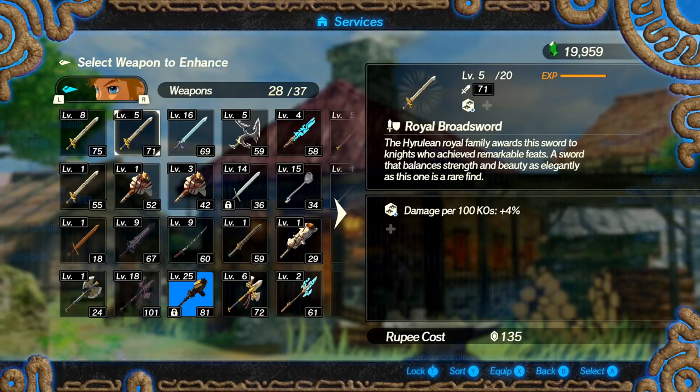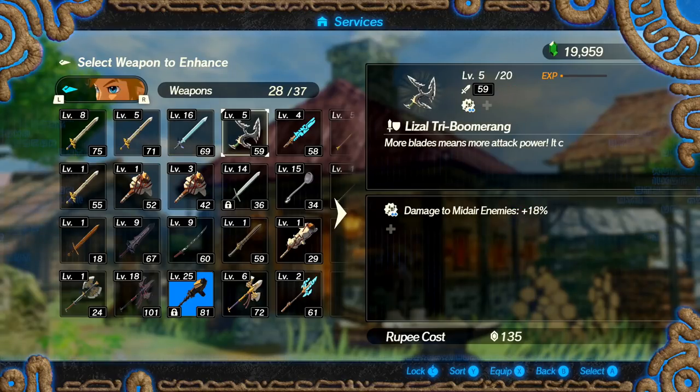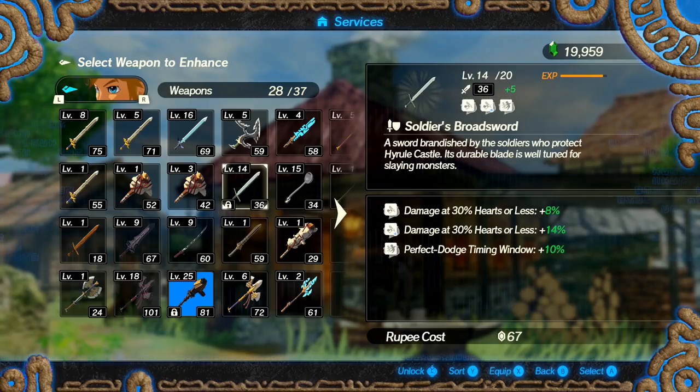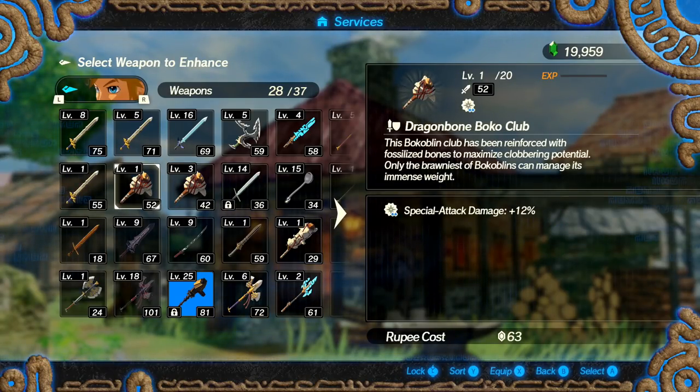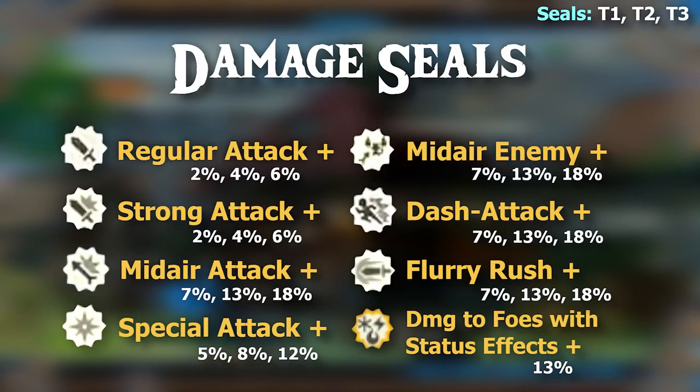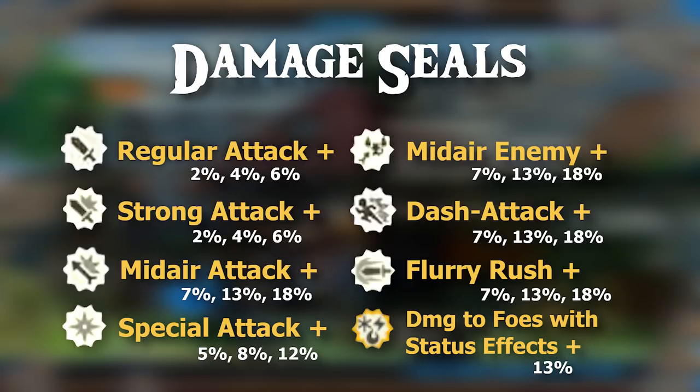Considering the vast amount of different seals in this game, it's quite daunting to remember them all, but luckily they can all be broken down into 4 distinct categories represented by their symbol's shape. First, the star-shaped ones are what I like to call the damage seals, and involve buffs that directly affect damage output. Regular attack damage, mid-air attack damage, dash attack damage, and basically anything else that affects raw, unconditional damage output are what make up these buffs.